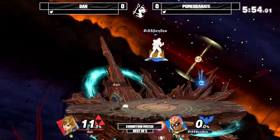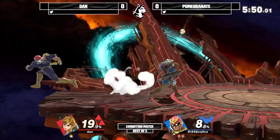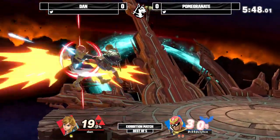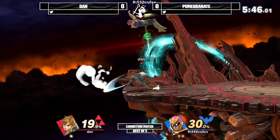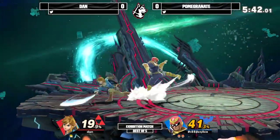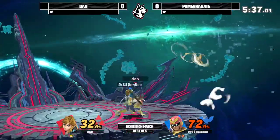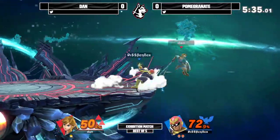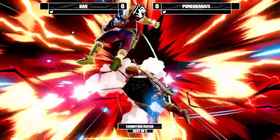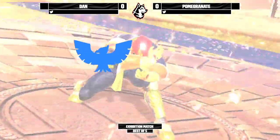Finally going to find the first stock with an up tilt from center stage, taking it at 146%. Now able to get some of these low-percent Falcon combos with back airs chaining into each other — very safe moves. And down tilt not going to get anything, but going to catch the landing with down smash. Going to trade with the side-B — that should have been big for Pomegranate. But unfortunately Pomegranate finally reads one of those recoveries and gets the down air, taking game one to Pomegranate.